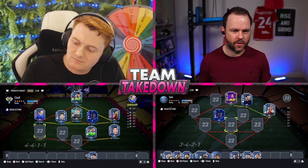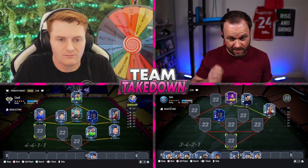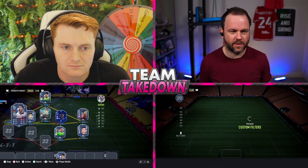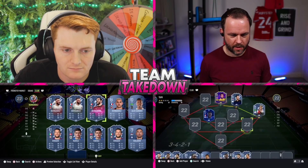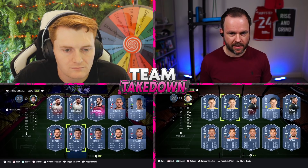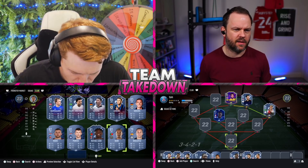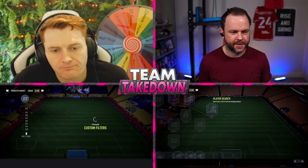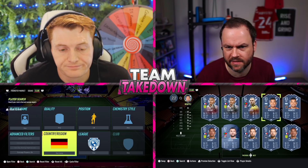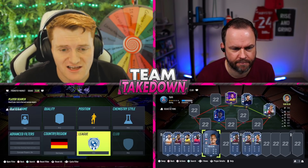With only a couple of rounds left, Chuff considers Van Dijk, Lucas Moura, Romero for the center backs. For the goalkeeper — not Premier League, asking if it's an icon: no. Is it Benitez? No. Capgun goes for Chuff's left back.